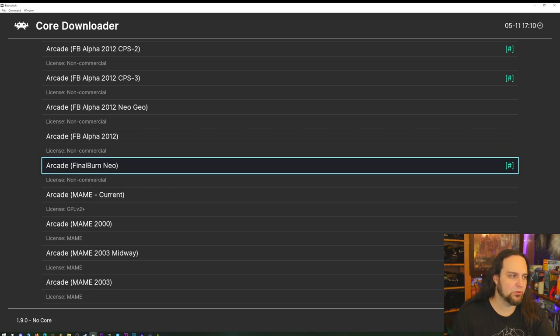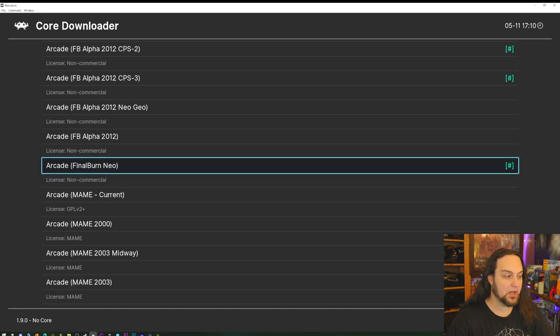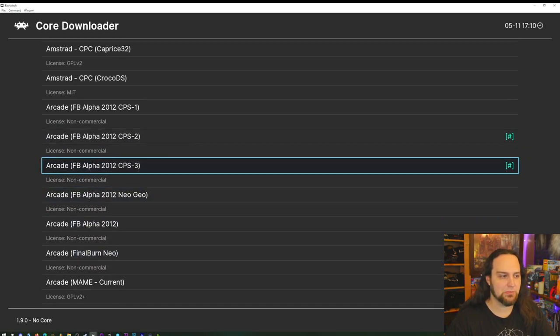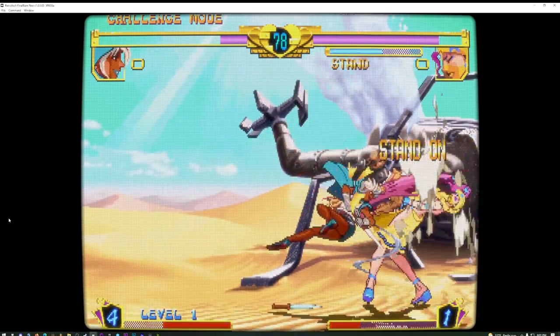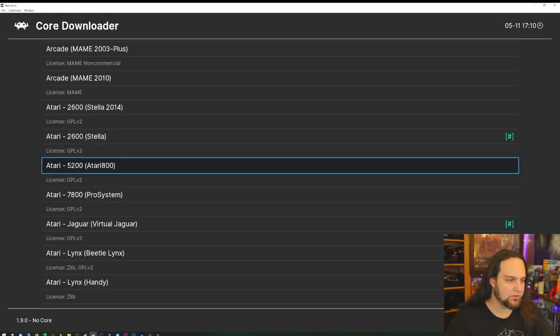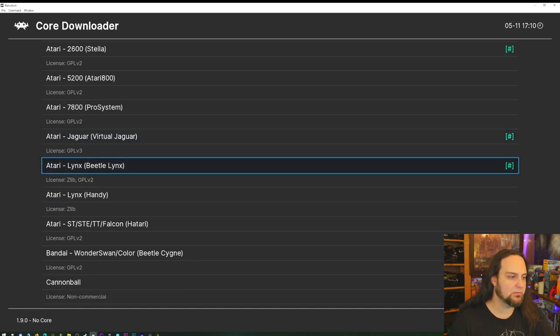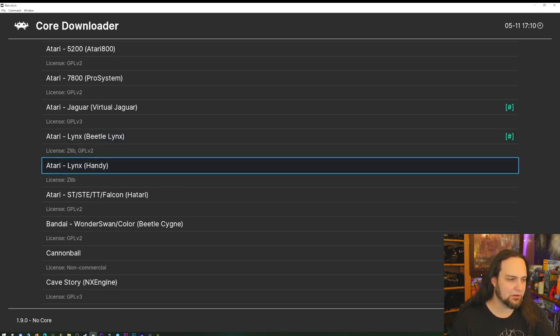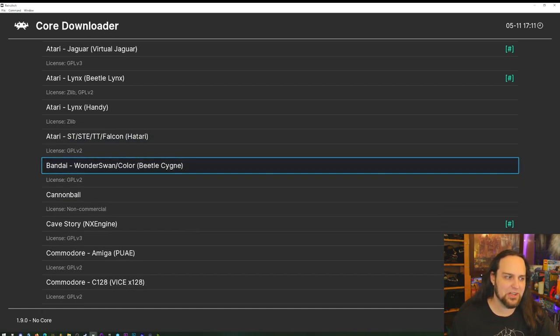Final Burn Neo also plays Neo Geo arcade games — it's called 'Neo' not because of Neo Geo, but I guess just meaning 'new.' I've got CPS2 and CPS3 downloaded but I don't need them; Final Burn Neo plays my Capcom games just fine. So I don't have any MAME installed. For Atari 2600 I'm using Stella. For Jaguar there's Virtual Jaguar — Beetle cores are generally very accurate and have a high standard.